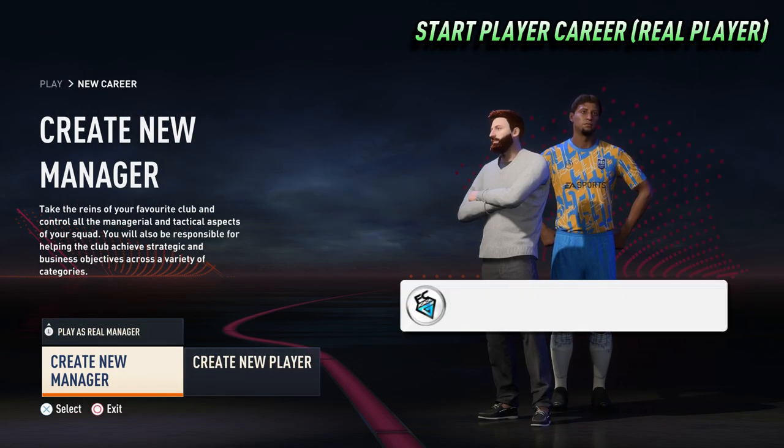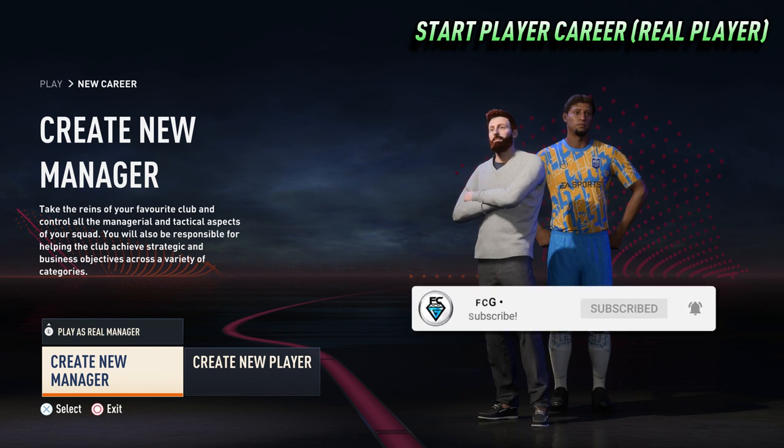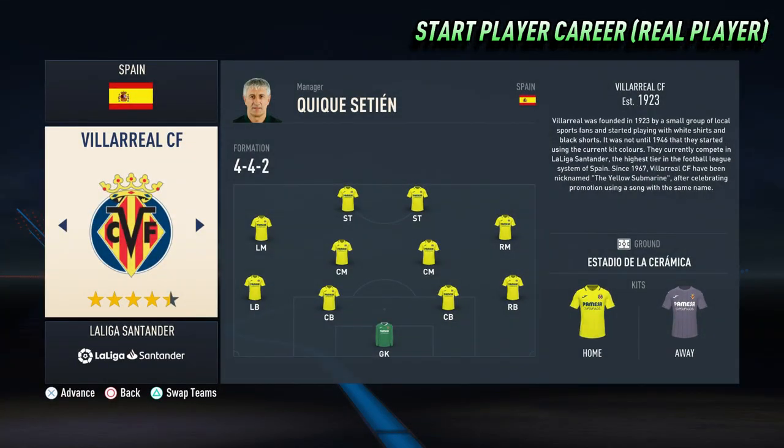The first step is to start a new player career mode with a real player and then scroll through to find the team the player you want to use as a manager plays for. Select that team and then scroll down to find the player you want to use as a manager and start a player career with that player.